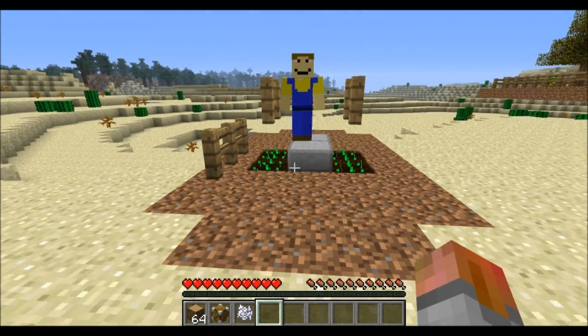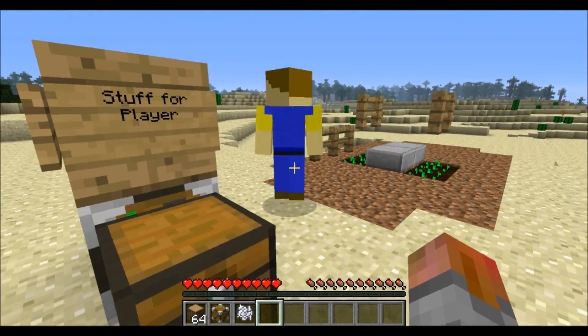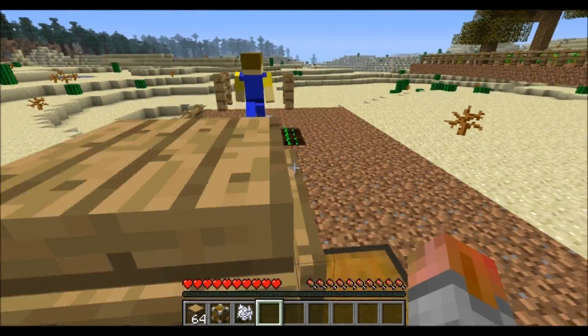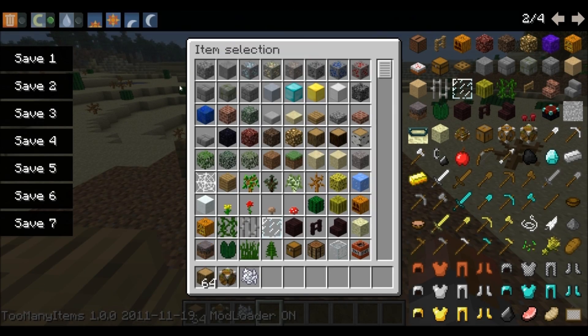He's going to want some coal to make torches. There you go, good sir, and on your way you go. He's going to begin — let's get on with it, start building. Let's go ahead and we'll watch him and see what he does.